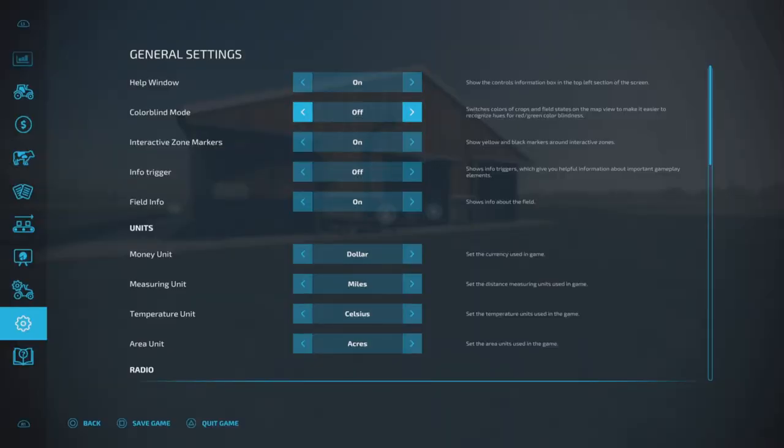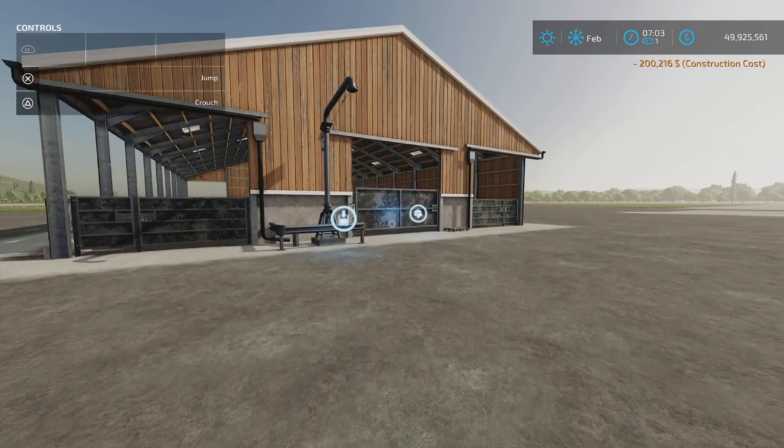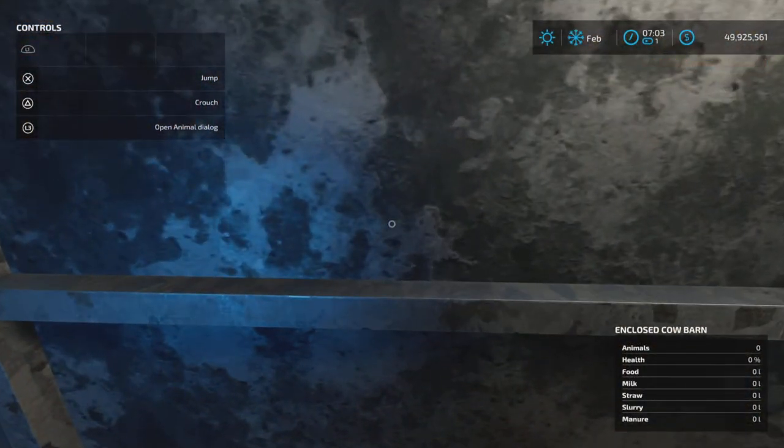I'll show you that by turning on the field info and help window. As I come up to here, it's something I missed looking at. At the bottom right corner of my screen — enclosed cow barn — we have animals, health, food, milk, straw, slurry, and manure.